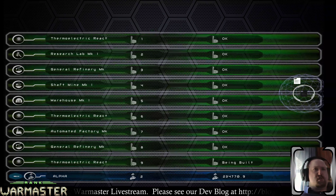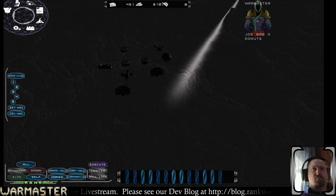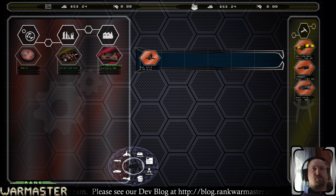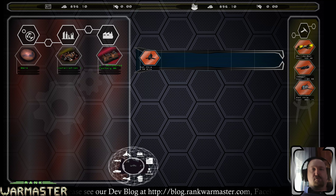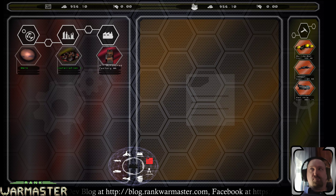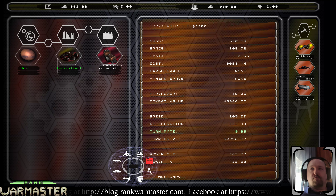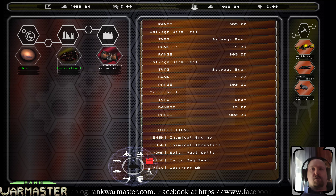What are you building? Building one of each — I'm in target, and then the fish ship comes out and that'll be the salvager. Does it have a cargo bay and all that? Yes. Does it have repair beams? That's the salvaging beams. So salvage plus Orion, and there's the cargo bay — always very important.